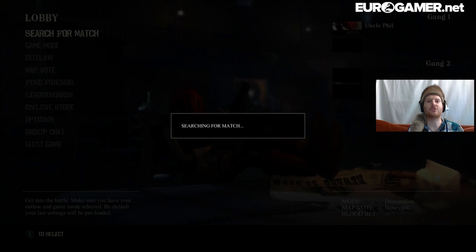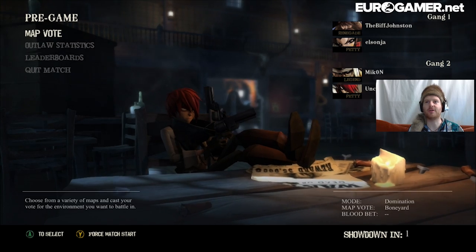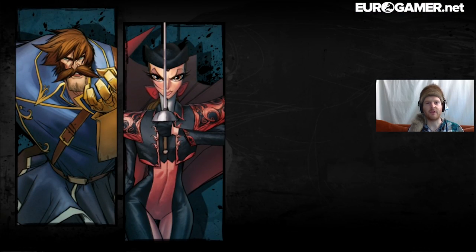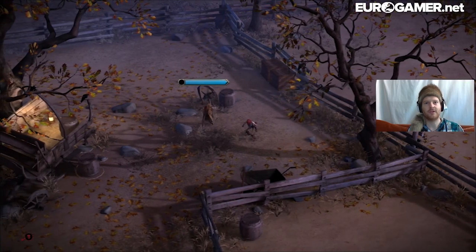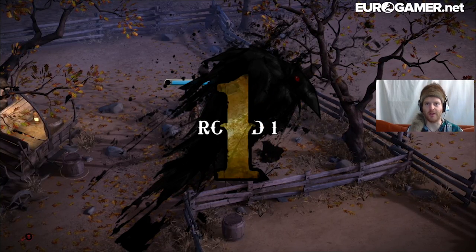Let's search for another match. We've got a legend on my team, and a renegade on the opposite team with a petty criminal as well. There are a Wanderer and a Matador — I've not fought against a Matador before. Let's get it on. Three, two, one.